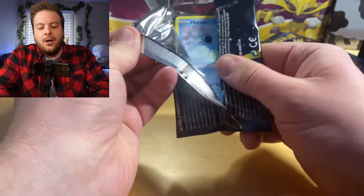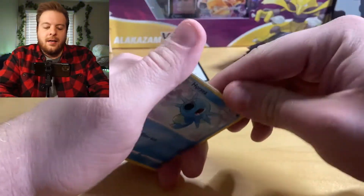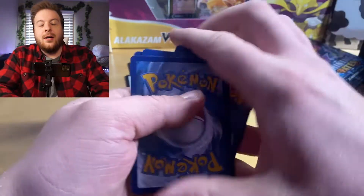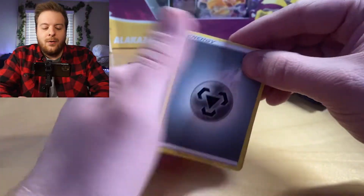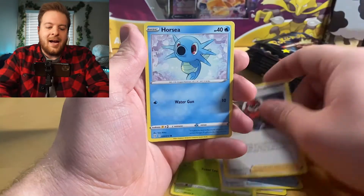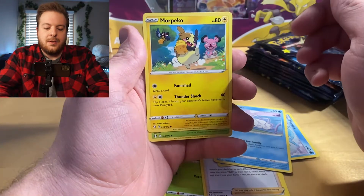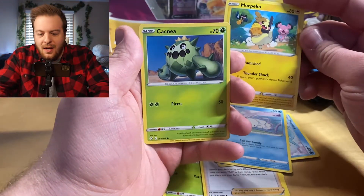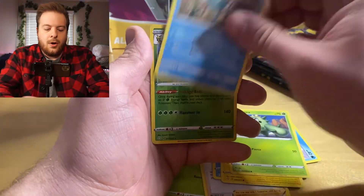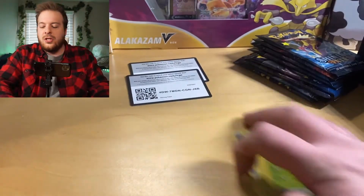Next pack — ooh, got a good opening right there. You see that? That's what we like to see. Code card. One, two, three, and a four. Let's go — lightning energy. Ooh, steel. Okay. Dartrix, Rusted Shield, Ball Guy, Horsea, Snom, Morpeko with the Snubble — is it always crying? She's sad. Cacnea, Trudel. Reverse Rillaboom Rare, and Zarud. Yeesh.